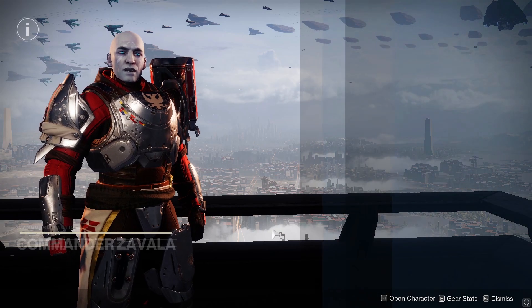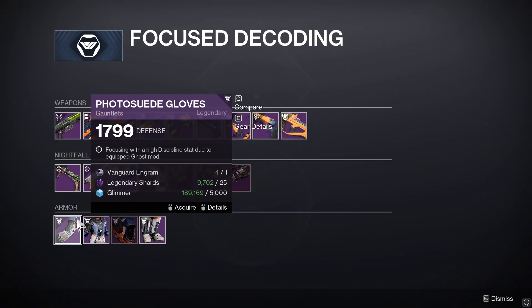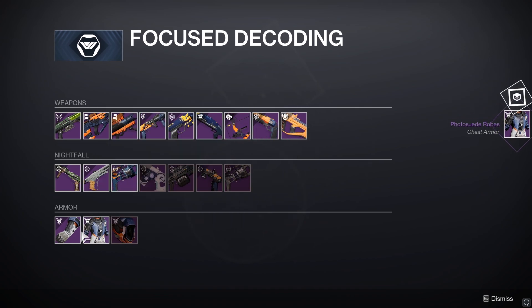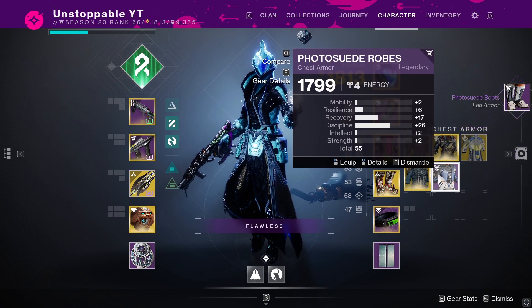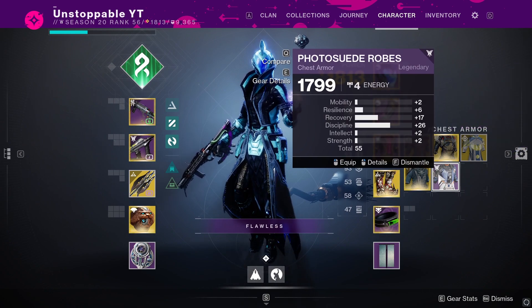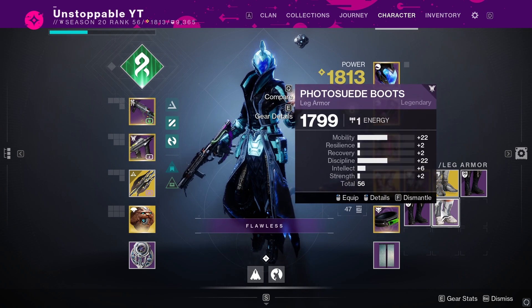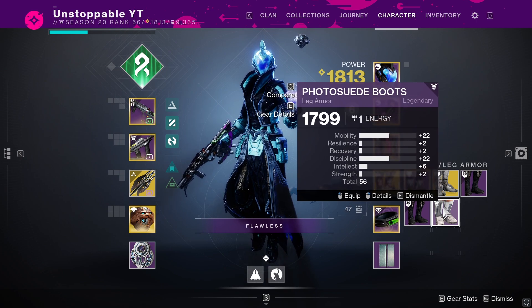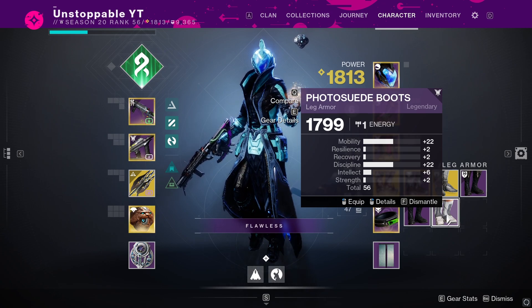If you're after resilience and recovery, I'd always recommend putting discipline on. Head over to Zavala and go to focus decoding — you can simply buy these. As you can see it says 'focusing with a high discipline stat due to a quick ghost mod.' We'll pick up a chest piece — it's only one engram. That one dropped with really good recovery and discipline stats, a really good chest piece. That one there has high mobility, high recovery, high discipline, which is really good for a build. Stats-wise it can drop pretty low — I've had a few 60s off this — but still pretty good.